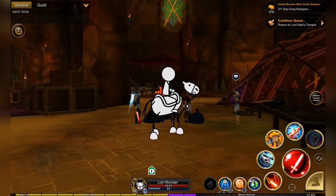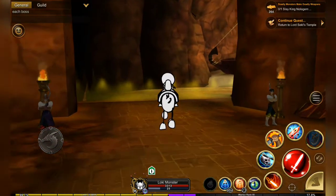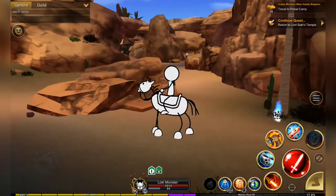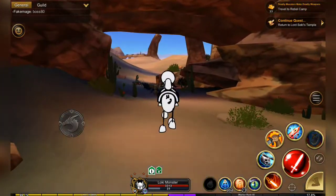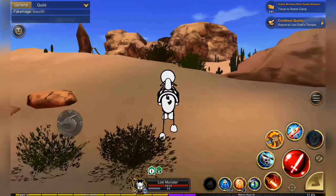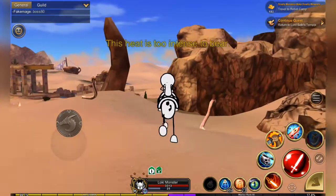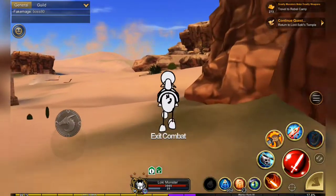I'm going to run you through the quest for the monster parts so you know where everything is and the fastest way to do it. The fastest way I found is to head out the back exit. Instead of running through the entire cave and getting King Nola gem first - which means you're adding the distance of running through the cave twice - it's quicker to come out this way and head over to Slitheroth.